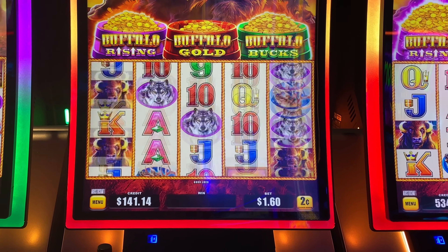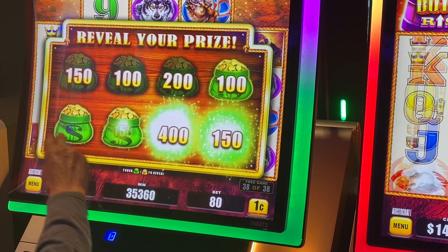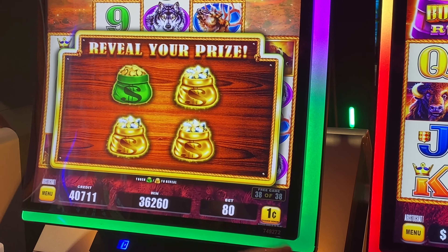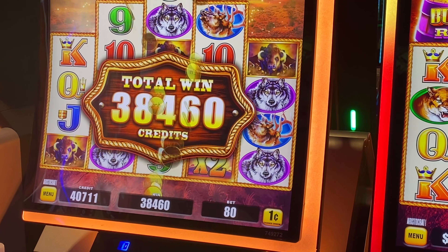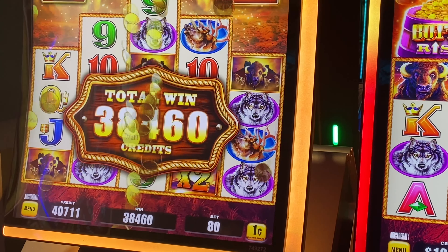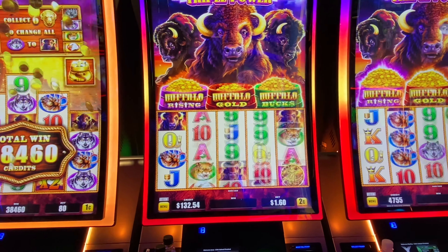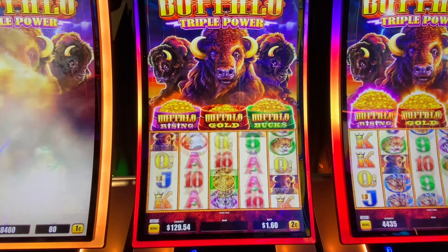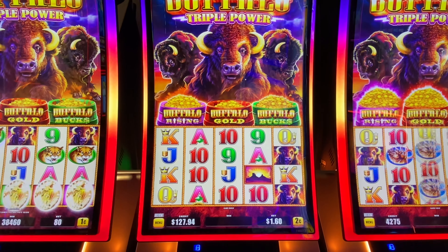We'll come on back. Look at what our neighbor's got here — this is a really cool component. Reveal your prizes. Nice. This is totally different from other buffalo machines. No way. Oh my gosh, on an 80-cent bet. Wow, what potential. All right everyone, back to our game here. We can highly recommend Buffalo Triple Power just on what we've seen here so far at Yamaba.